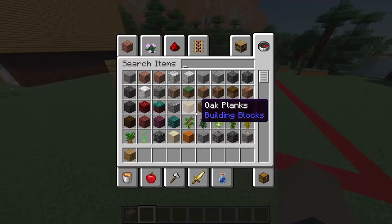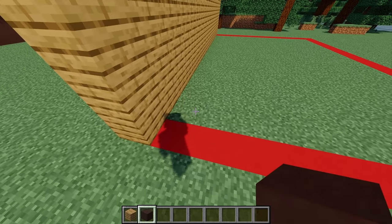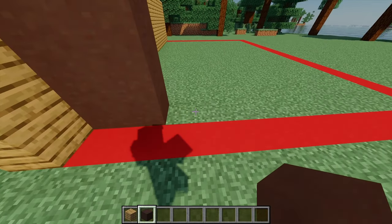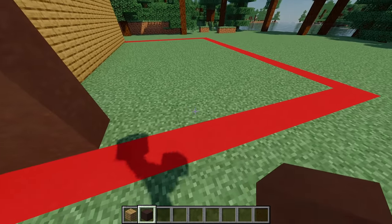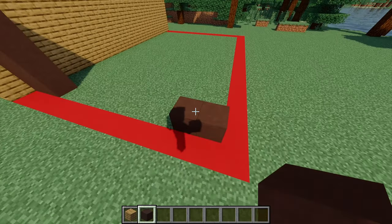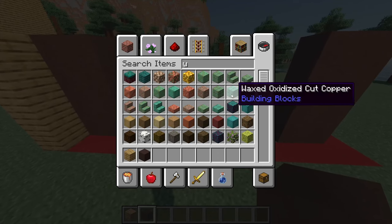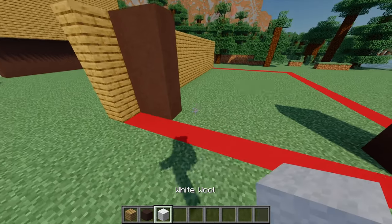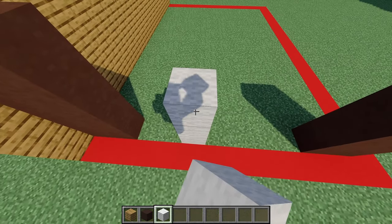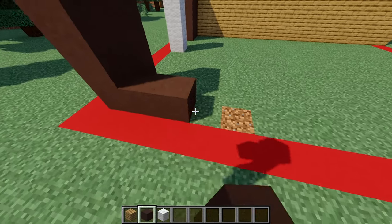Moving back to the front, I'm going to grab some gray terracotta and place two blocks, then build that up so it's four high. Leave a gap of seven, place another two gray terracotta on the end, and build that up four high as well. Then grab some white wool, leave a gap of two, place one white wool block, build that up four high, and then build a gray terracotta wall going all the way across.